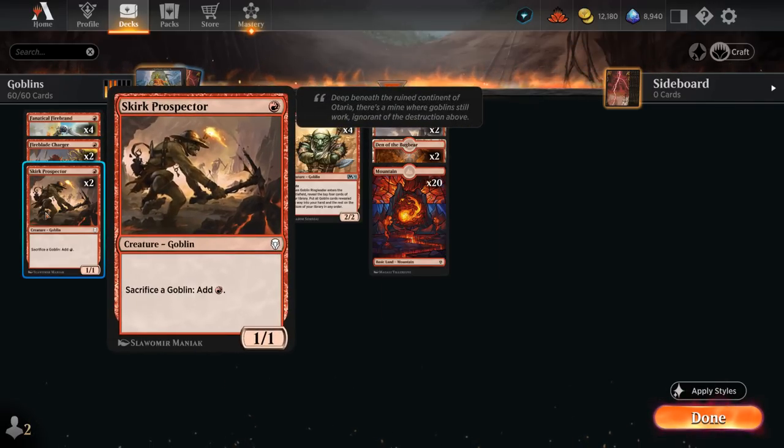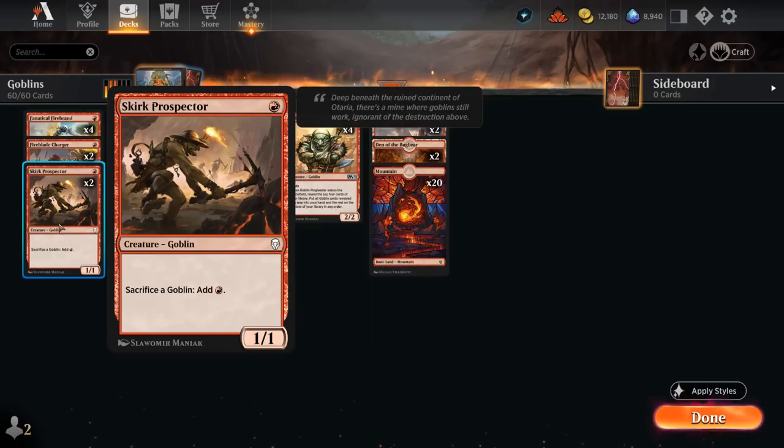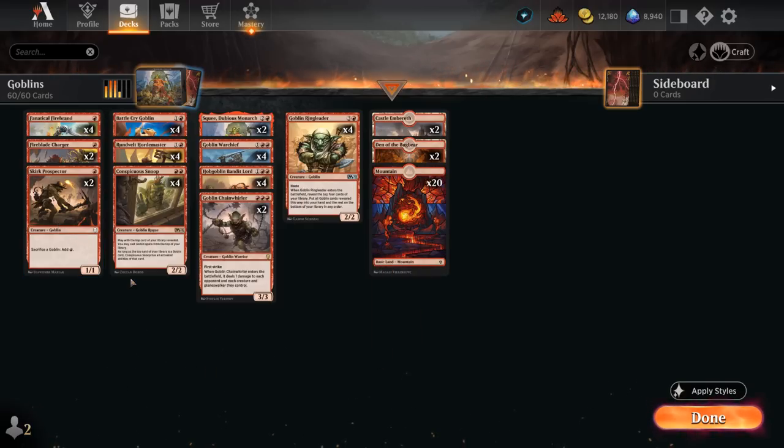Also nice alongside Skirk Prospector, which can sacrifice any Goblin to add red mana. We're not playing the full set of Prospector since we're not a Muxus combo deck this time around — we're more of a normal mid-range aggressive Goblin tribal deck. Prospector, while still useful especially with some Goblin tokens, isn't quite the same combo piece as it was in Historic.